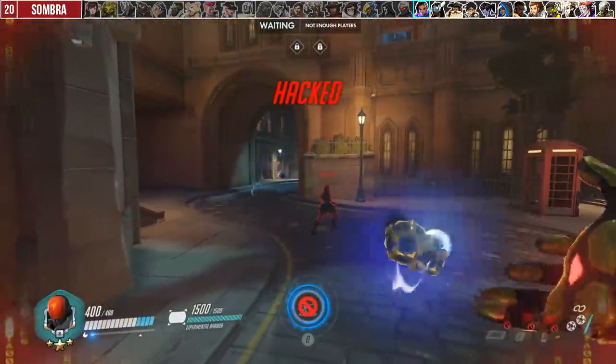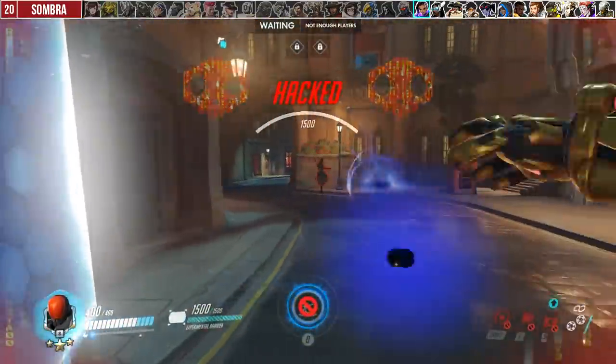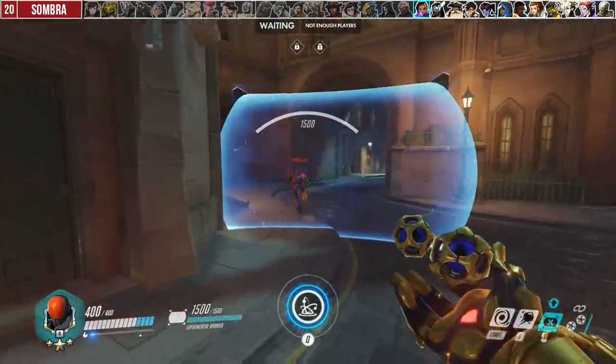Most Sigma players make the mistake of trying to cancel Sombra's hack with primary fire. However, this is far less consistent than just reactively deploying your Experimental Barrier.